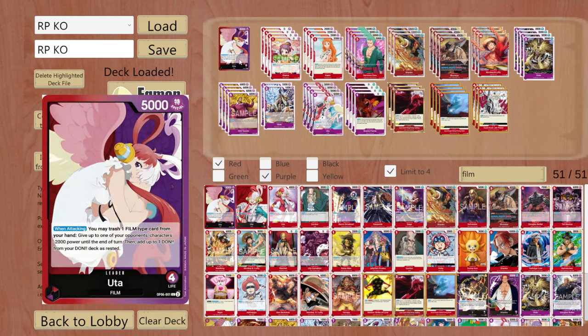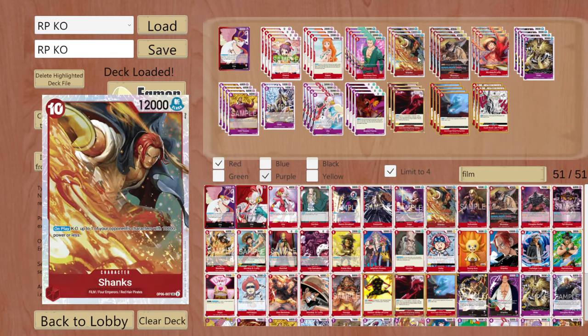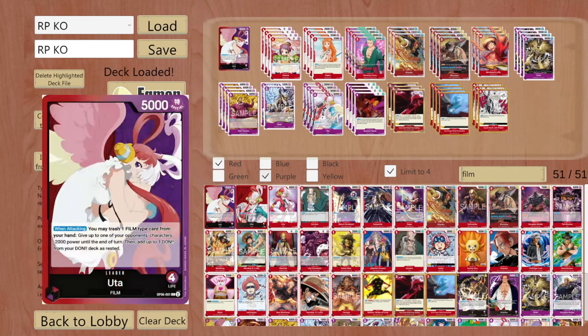The general idea of this deck is to go first. If you go first, you only really need to ramp once because then you will be even. Ramping more than once is okay, but if you ramp twice being first it's not that great. Because if you are first and ramping once, you will be even and will be at 10 when you should be at 9. So you will have a big power spike in your turn for either Shanks or Luffy, but if you ramp twice you will not be any faster.